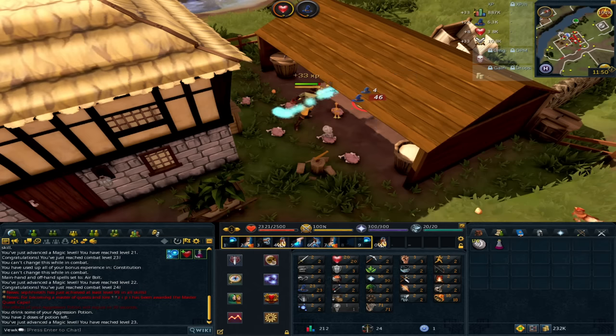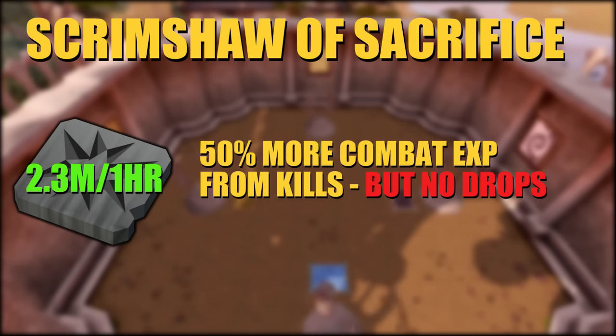Before we start with the leveling, one more item to mention is the Scrimshaw of Sacrifice. This can be purchased for 2.3 mil each on the Grand Exchange and gives you 50% extra combat XP when killing monsters. It also gives slayer XP if you're on a task. However, you will not receive any drops from those monsters except secondary drops. It's kind of expensive at around 2.3 mil per hour, but if you want the absolute fastest XP, it's worth looking into especially on the later methods.